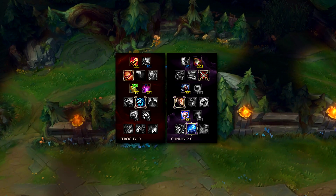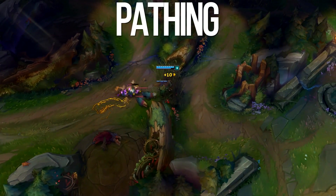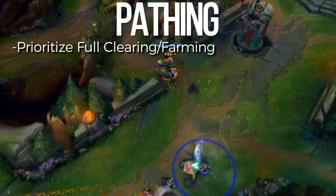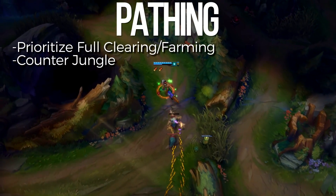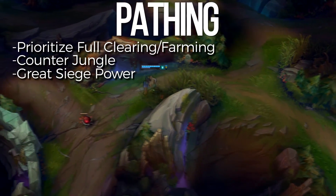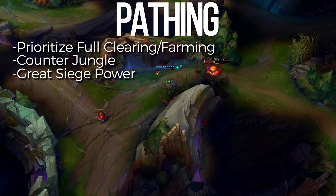I think with Graves it's as simple as it gets — you literally just full clear every game. Your goal is to take advantage of all the resources on the map, so when you see the enemy jungler showing on one side, make sure to take a look at the other side or dive top while taking a few waves plus the turret. Graves is extremely good at taking turrets because of his massive wave clear on his Q, so make sure to get as many turrets as you can early game.